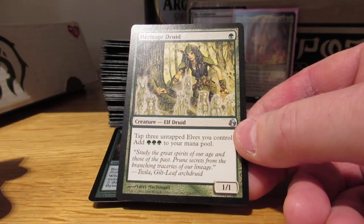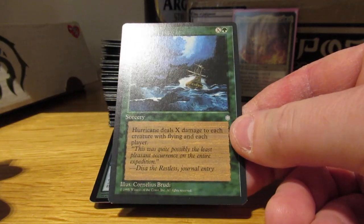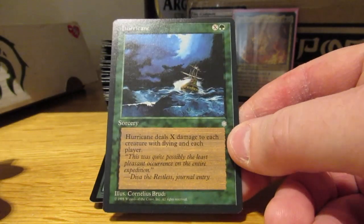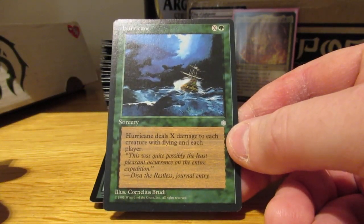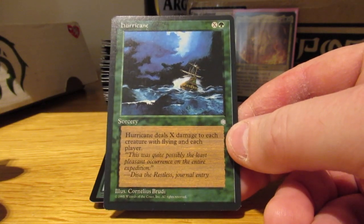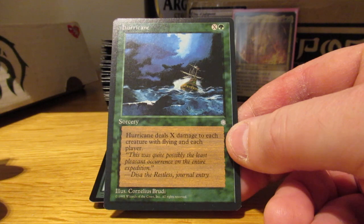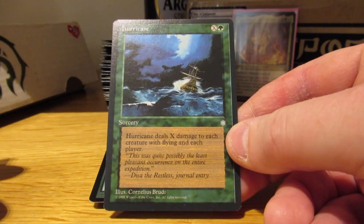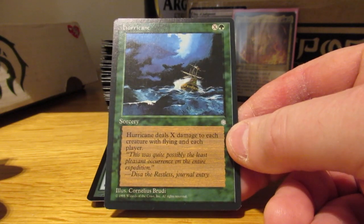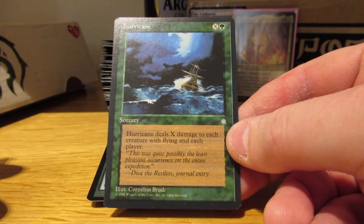Heritage Druid, because I need more mana elves. Hurricane: X damage to each flying creature and each player — this can be a finisher if my life is a little higher than everyone else's. It's unlikely, but at least it will deal with flying creatures. It also gets around shroud and hexproof — there's a storm on the horizon.